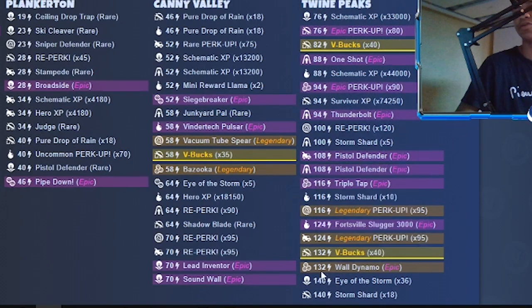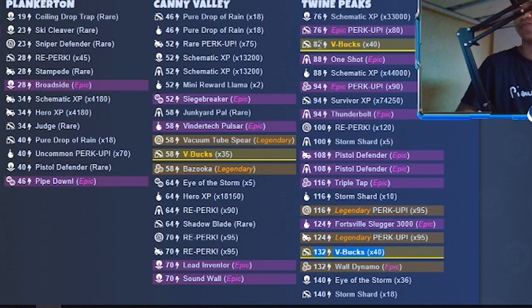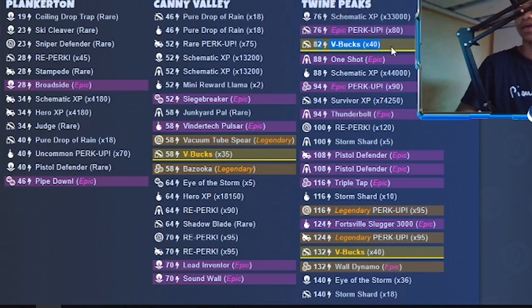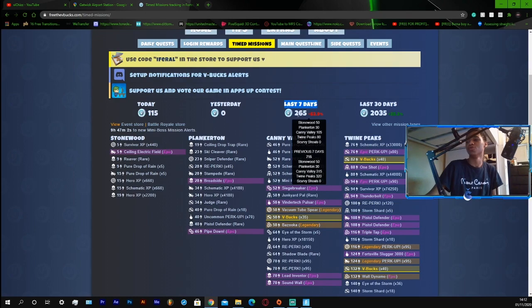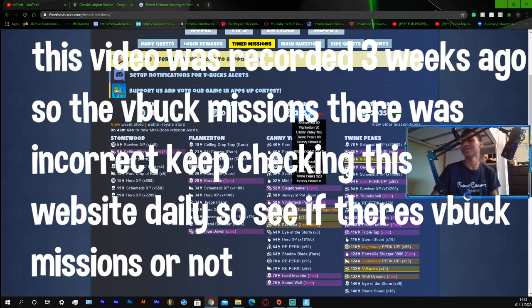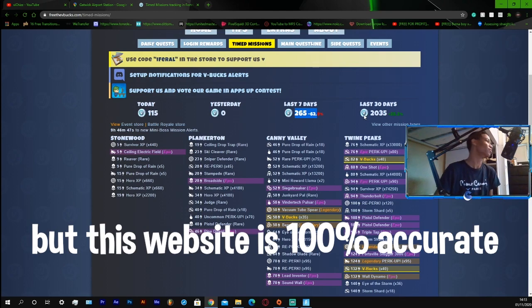The website shows the missions you can get V-Bucks from. For example, Repair the Shelter in Desert gives 40 V-Bucks, another mission gives 150 V-Bucks, Repair the Shelter in Suburbs gives 40 V-Bucks, and Canny Valley gives 58 V-Bucks. As you can see today you can get 150 V-Bucks. It also shows how much V-Bucks you have earned in the last seven days — 265 V-Bucks. In the last 30 days you have earned 2,000 V-Bucks.